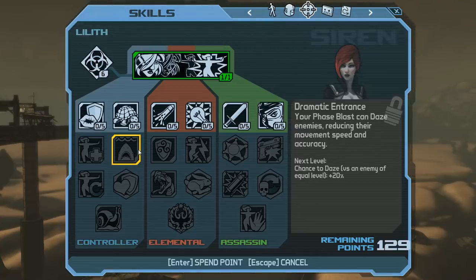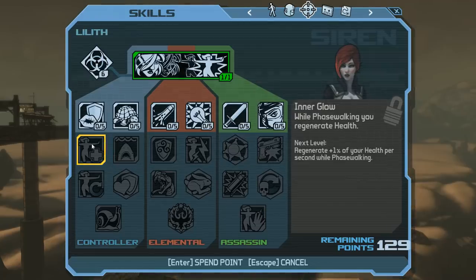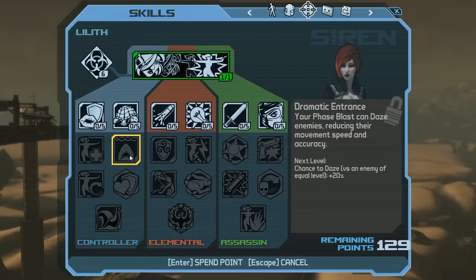Dramatic Entrance is horrible — daze is not worth it. You also have to look at what it's competing against, and Inner Glow is just in a completely different league. Dramatic Entrance simply can't compare, although the icon is probably one of the best in the game.